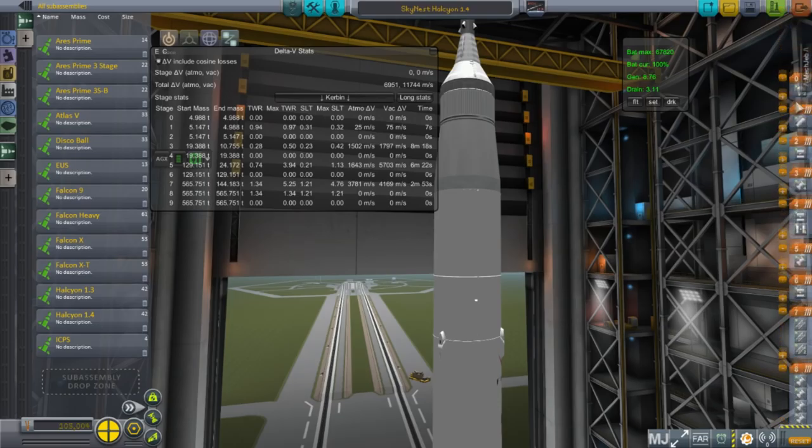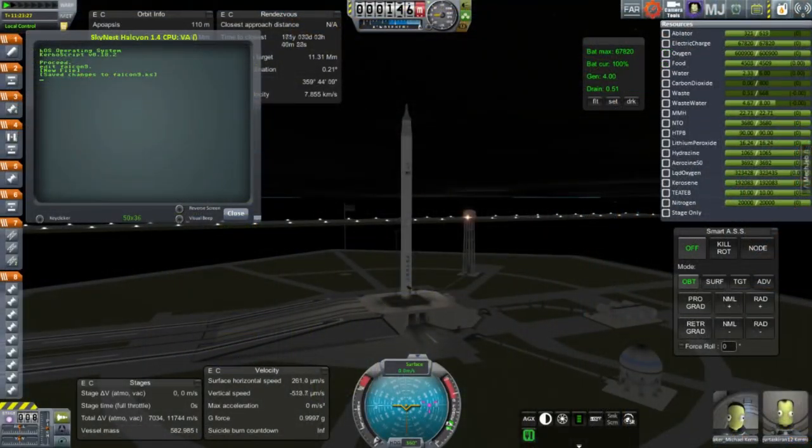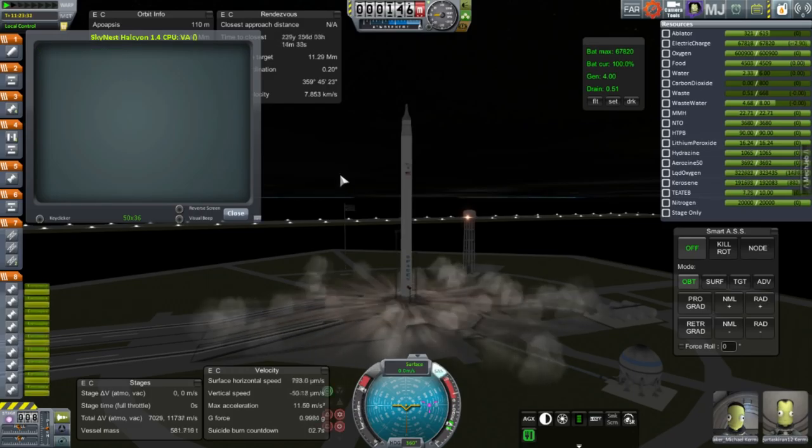Previously this capsule was launched on a Kingfisher, but the Falcon 9 seemed sufficient and on the whole looked a lot better. Here you can see me arranging the stages, and it looks like the Falcon 9 can carry this payload even though it's 19 tons, though the first stage will not be able to have any fuel reserved for return or anything like that.